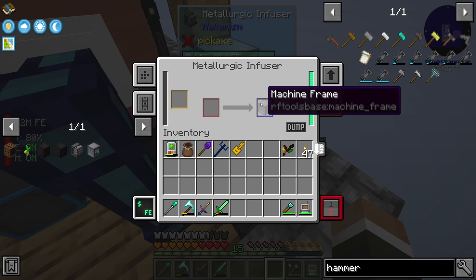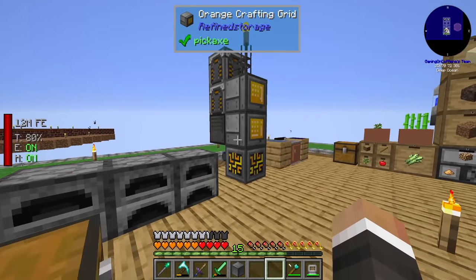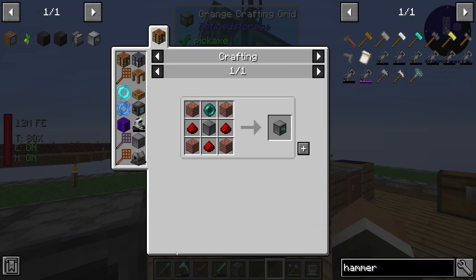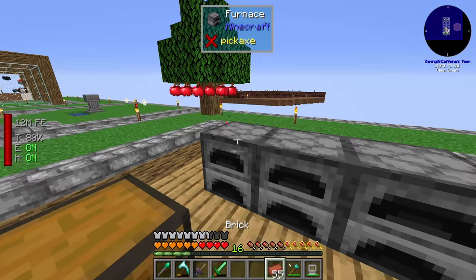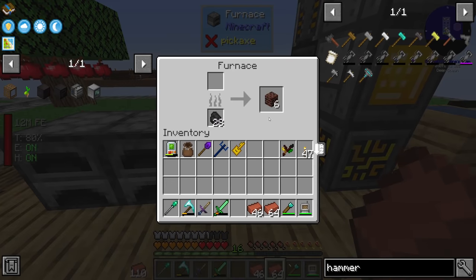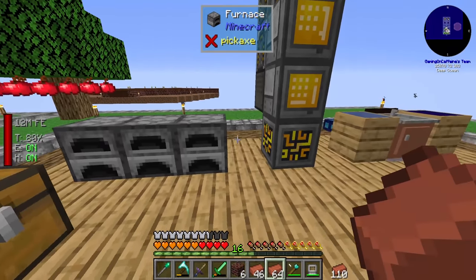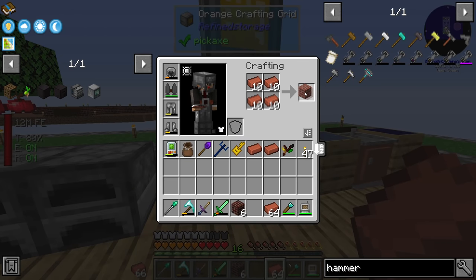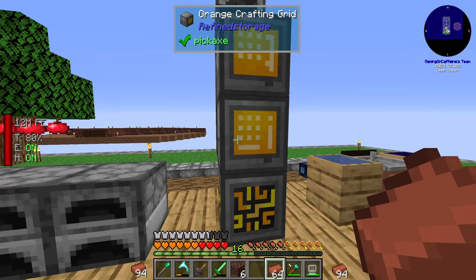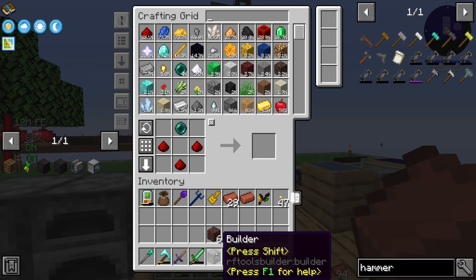In the future we can use speed upgrades and energy upgrades to make this faster and more efficient. For now we can craft the machine frame with four bricks, one ender pearl, and three redstone dust. We're only missing bricks — thankfully between streams I've been making dark bricks for the new base design, so getting four regular Minecraft bricks is easy. And we have an RF Tools Builder!